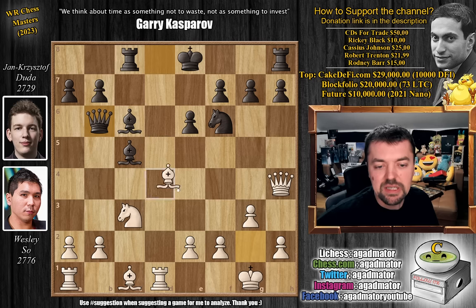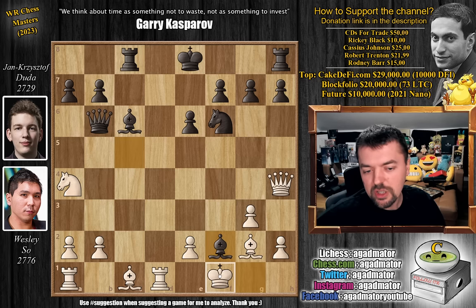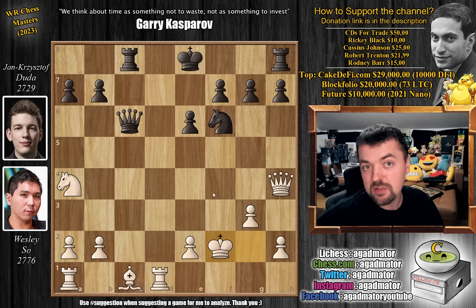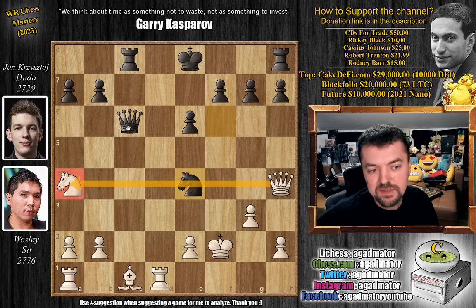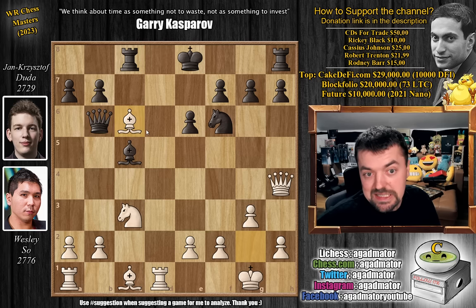Wesley shows it — bishop captures on c6 with check. Before we go into this line, I want to mention knight to a4. Although it looks very nice for white, attacking the queen and the bishop with the knight nicely protected by the queen, it isn't all that spectacular. Because after bishop captures on f2 check, king f1 — yes, the queen is hanging, and if you move the queen to a weird square you lose the bishop, but it doesn't matter. Bishop captures on g2 check, king captures, queen to c6 check, king captures on f2. Yes, white is up a piece, but only one more move: knight to a4 with check. The white queen no longer defends the knight on a4, and after we move the king, queen captures on a4 — black regains material and is even up a pawn. So that's why bishop captures on c6 is the main move here.